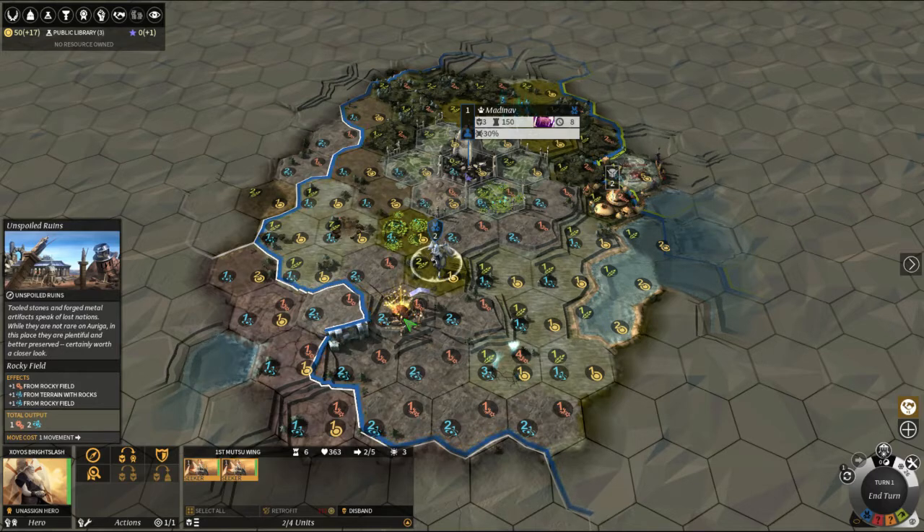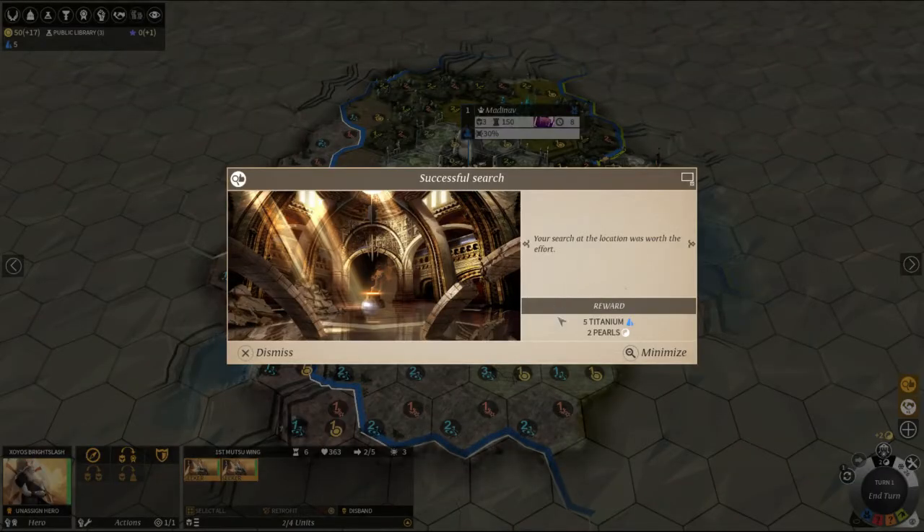Unspoiled ruins — tooled stones and forged metal artifacts speak of lost nations; well, they're not rare on Auriga. In this place they're plentiful, certainly worth a closer look. We interact with this and search: our hero gets 10 XP and we found 5 titanium and 2 pearls. That's pretty useful, pretty happy with that.